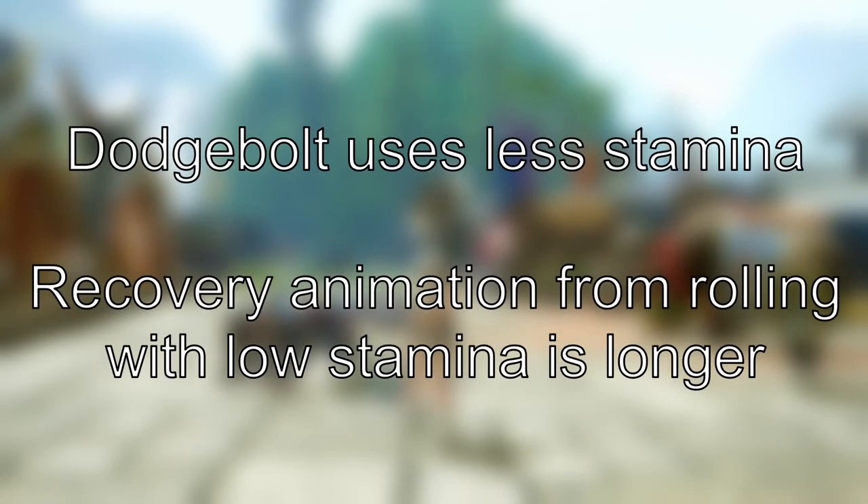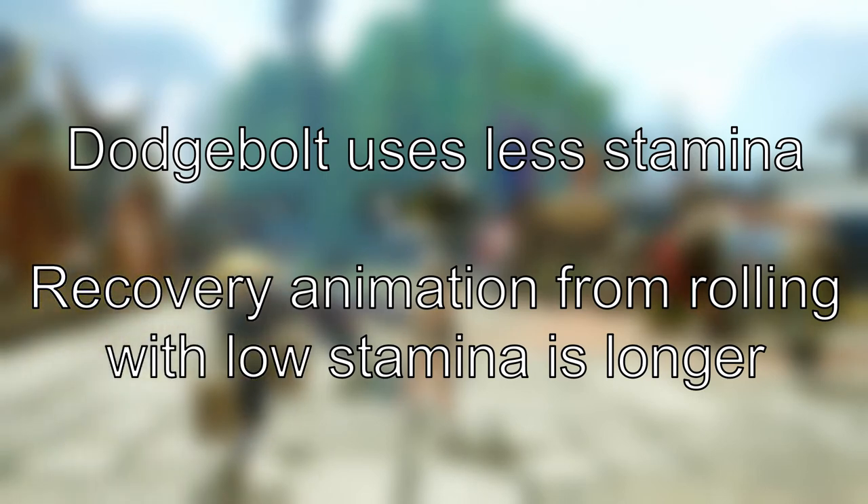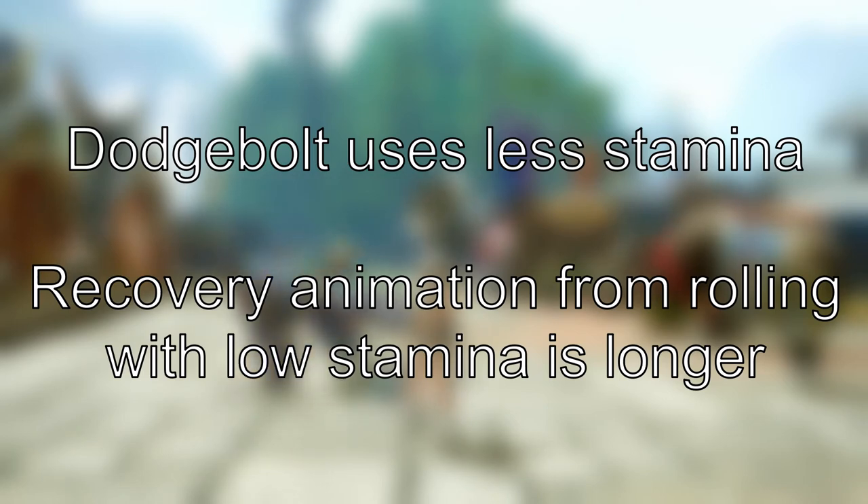Apart from all that, a couple of other interesting things we've learned from testing: dodgeroll will use slightly less stamina compared to sidestep — not sure how useful that is, but the information is there. Also, if you dodge roll with low stamina — with the red flashing effect on your stamina bar — your recovery animation from the roll actually becomes longer. That gives us more reason to avoid ever getting into that red stamina zone.